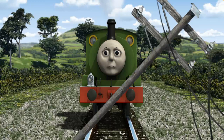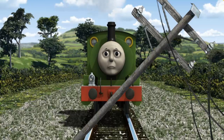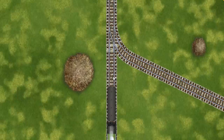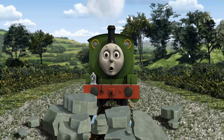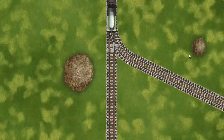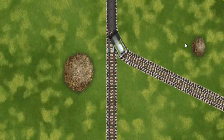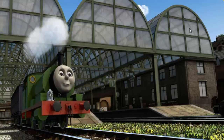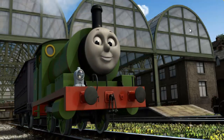Suddenly, Percy had to stop. He would have to go another way. Find the track that goes nearest to the smallest haystack. Percy was on the wrong track. He would have to go another way. Help Percy find the track that goes nearest to the smallest haystack. Full steam ahead! Percy puffed proudly into Knapford Station. With your help, he was right on time.